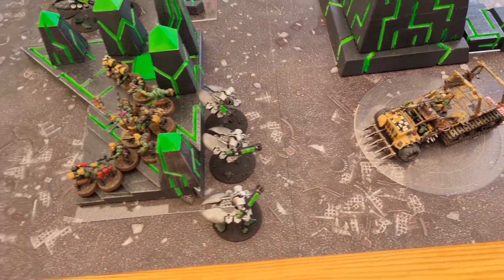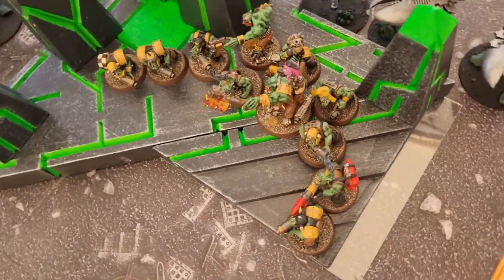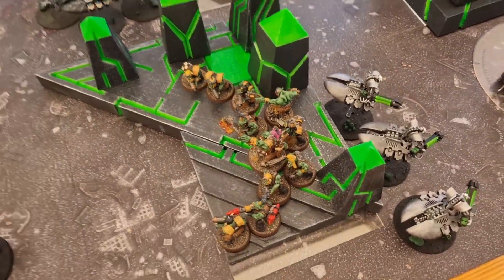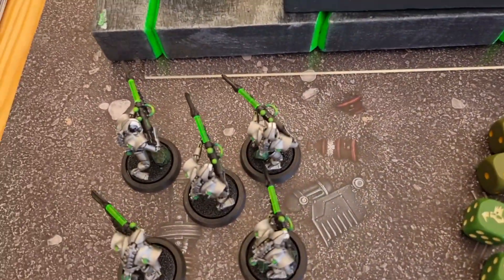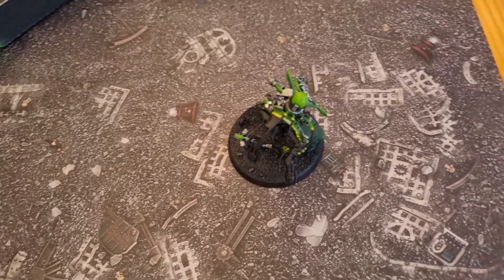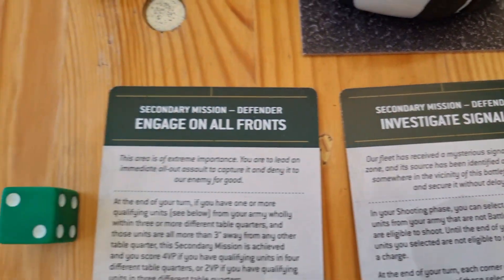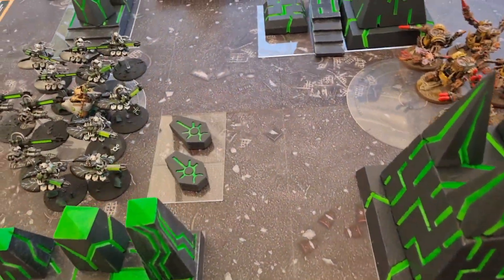We are into Nick's shooting phase. His movement phase saw these destroyers fall back, flying over the boys. The boys declared overwatch, shot at these gits, and did nothing. Then we've had some deep strike shenanigans - the Hexmark Destroyer and Death Marks came in. Units in the corners are investigating signals. Nick is planning to score big this turn with Engage on All Fronts. Now we're into the shooting phase and all this lot are about to shoot at my remaining forces - it's going to be really nasty and then I'm going to cry.